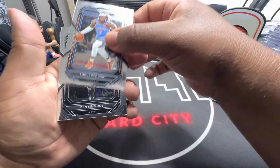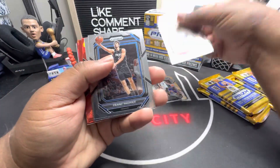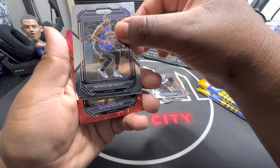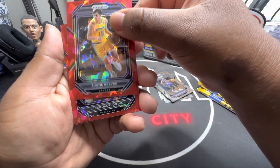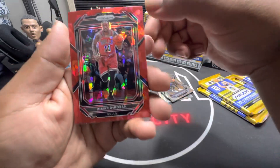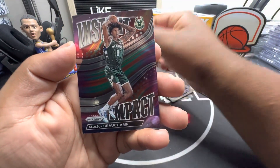We'll see. We got Ben Simmons, John Wall, Wagner second year, Beverly - what a play-in champion. Austin Reeves red ice, Jaren Jackson Jr., let's get a rookie - the Mar de Rosa, that's cool. A little color match, and you got the champ.